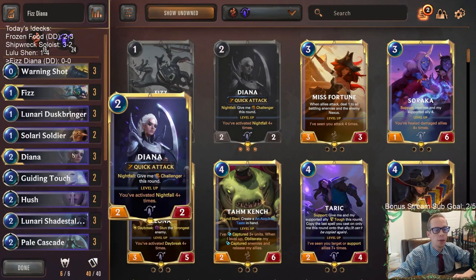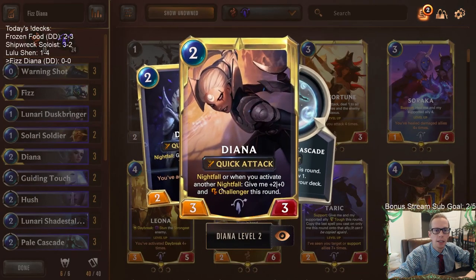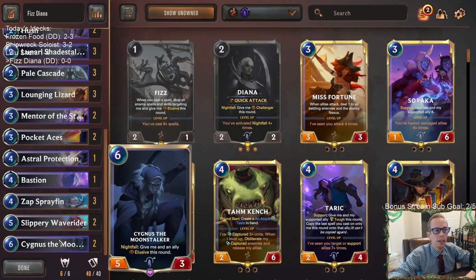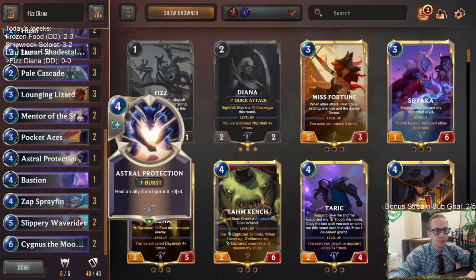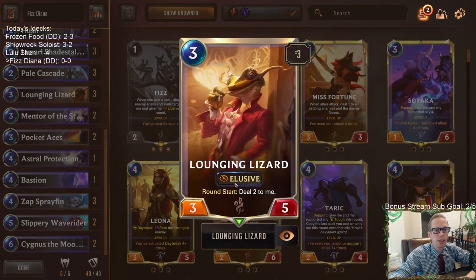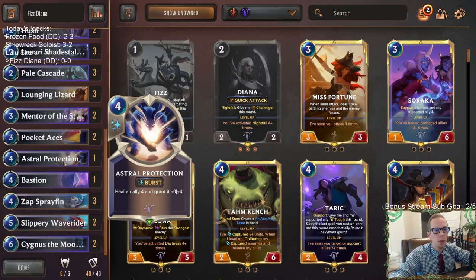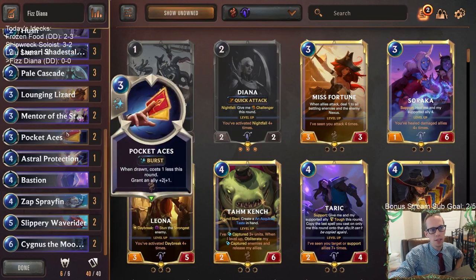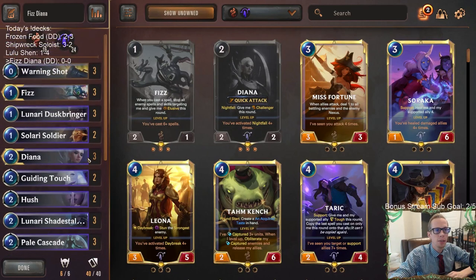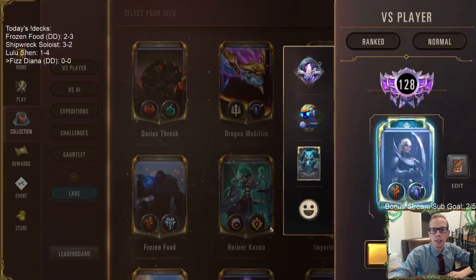We're just going to be trying to outrace opponents. Diana does a great job of controlling the board as a removal spell, and if we're playing a lot of nightfall cards we can level up Diana and pump it up pretty big, then give it elusive with Cygnus. We also have Astral Protection, which combos nicely with Lounging Lizard - if it's taken two damage it becomes a 3/1, then we heal it four and grant plus zero plus four, making it really hard to kill.